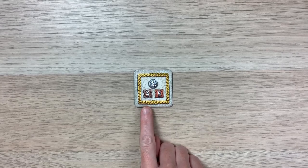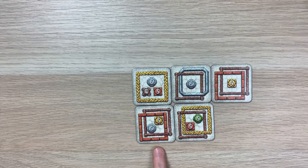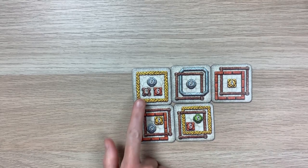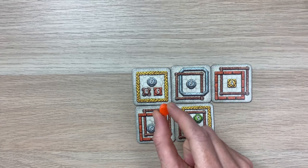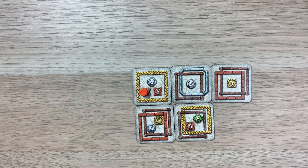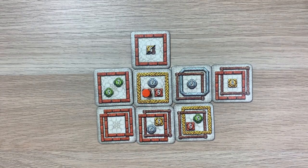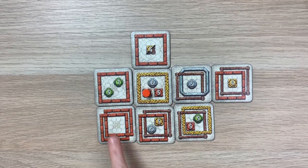For example, let's say I wanted to complete the four brown task. You can see here I have one, two, three, four brown frames connected to this task tile. Once I complete a task, I can put my score token color over that task. Remember, the first person to play all their score tokens wins the game. In a subsequent round, I may be able to fulfill other tasks on this tile — here I have one, two, three, four, five red frames, so that means I can cover up that task as well.